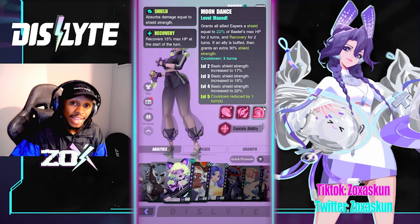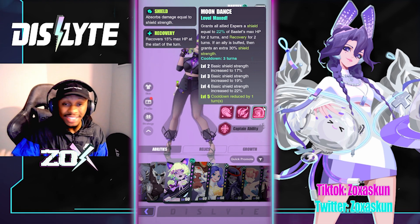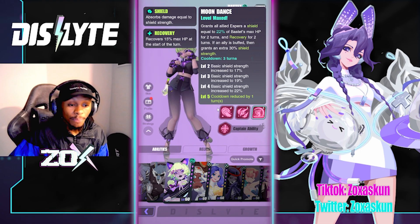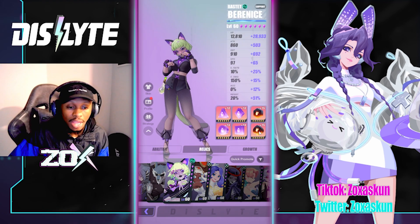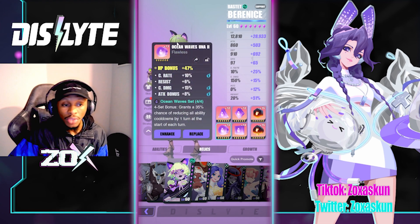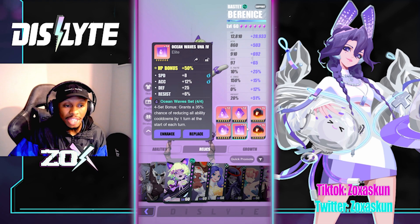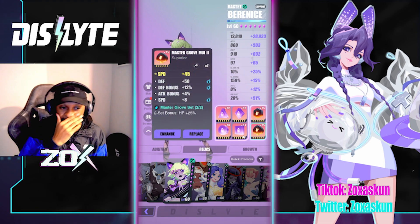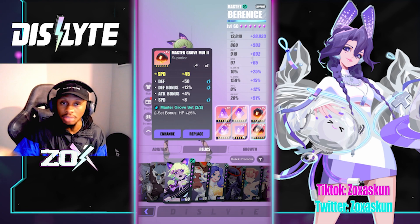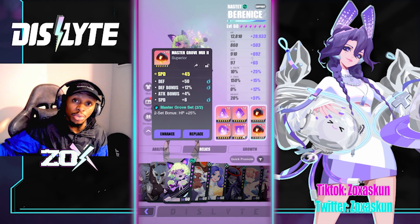This character is literally a ridiculous sustainer — she can actually sustain teams by herself when fully built. For relics, I'm currently running her on the Ocean Wave set as well as Master Groove. HP percent is the main stat I went for, and of course speed. Depending on where you're at in the game, early on you could settle for HP percent to get more shield coverage sooner.